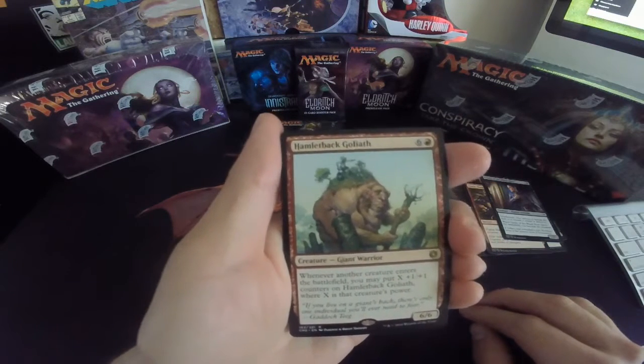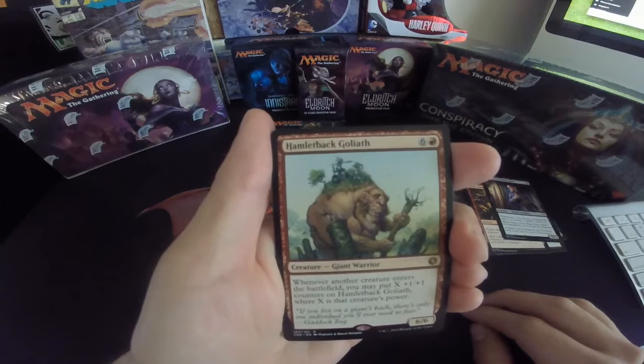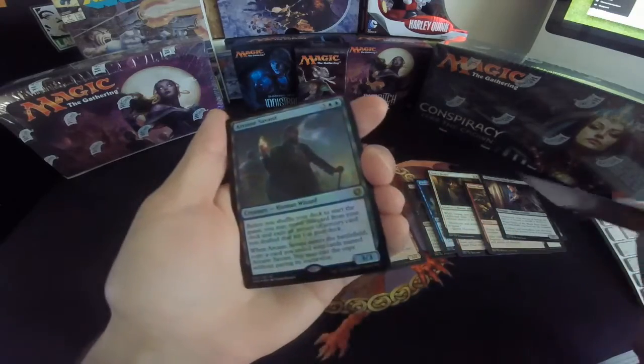Hamlet Back Goliath: six colorless, one red, giant warrior. Whenever another creature enters the battlefield, you may put X +1/+1 counters on this card, where X is that creature's power. And a foil rare — that's pretty nice.